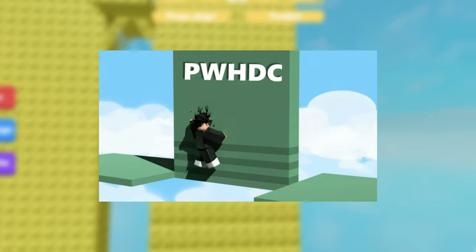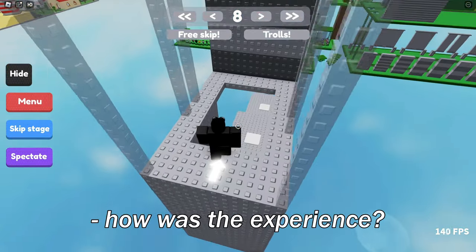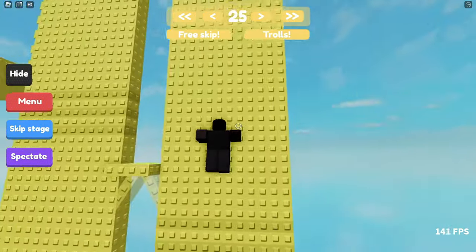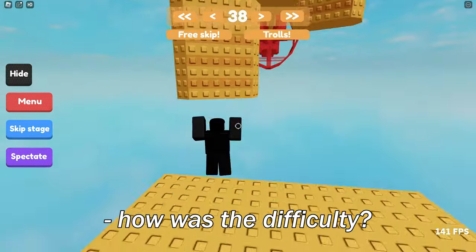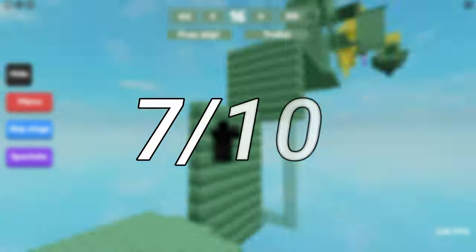So that was Pancakes's Wallhop Difficulty Chart. With my experience playing, it was kind of easy getting through the easy wall hopping, but as the game progressed it kind of exposed how bad I actually am. The game was pretty difficult — the beginning parts were easy, but the medium parts were actually pretty hard for me. So overall, if I had to rate this game, I would give it a 7 out of 10.